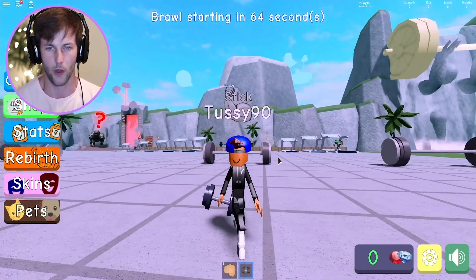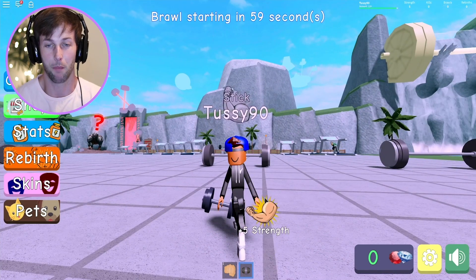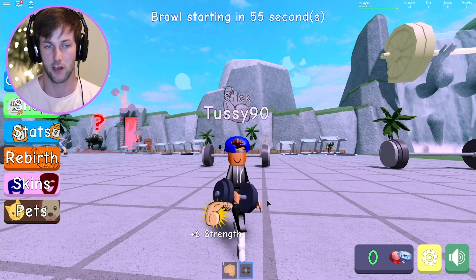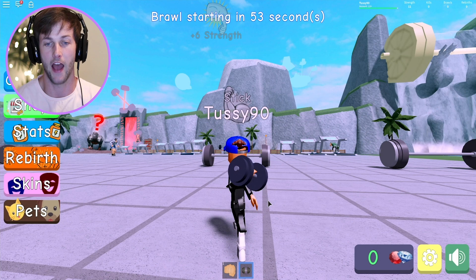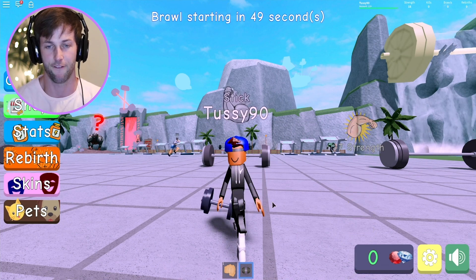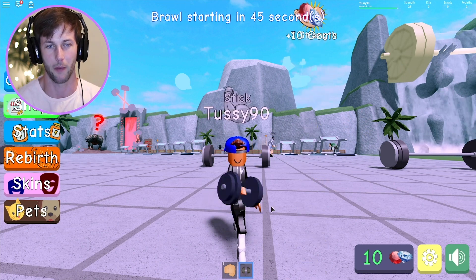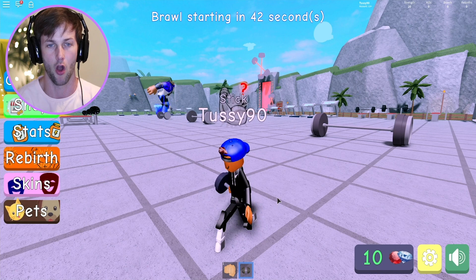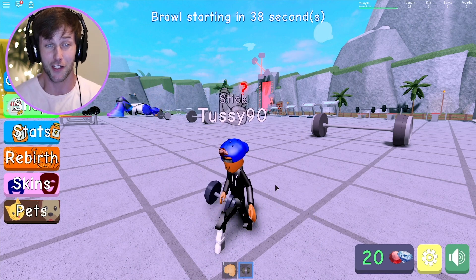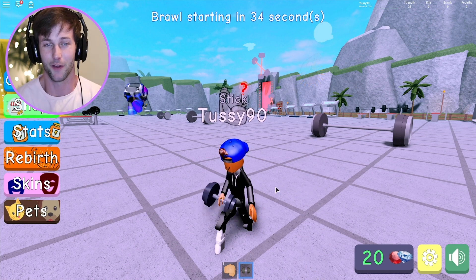I think we start out with the little weights. Look at your boy — I'm starting out as a stick! It's extremely embarrassing at first. We just gotta get a little bit of muscle on the body. Oh my gosh, that girl's still beating people up over there. Look how big that guy is — he doesn't even have a head, why is his head so little?